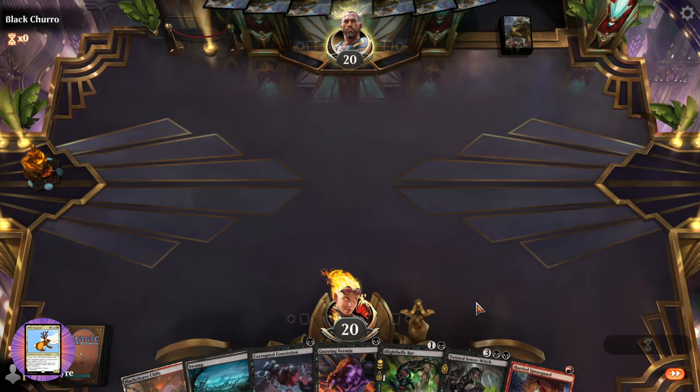We play Blight-Belly and Spearguard. Let's try digging through — they're gonna have to block, that wipes those out at least. We've got a Sewer-Witch as well, pretty cool. They're zapping the Caramonics though.